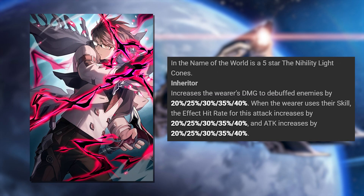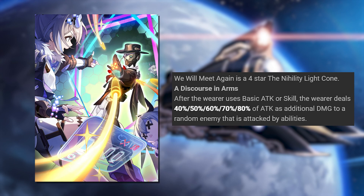Lightcones. His best 5-star lightcone is In the Name of the World because it increases his damage to debuffed enemies, and when he uses his skill, his effect hit rate and attack are also increased. His best 4-star lightcone is We Will Meet Again because it allows him to deal more additional damage to other enemies.